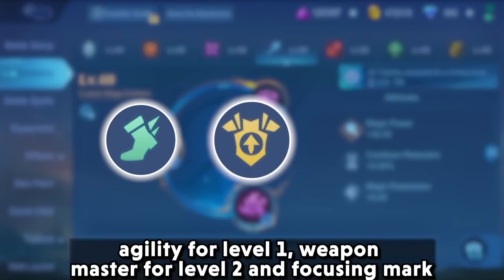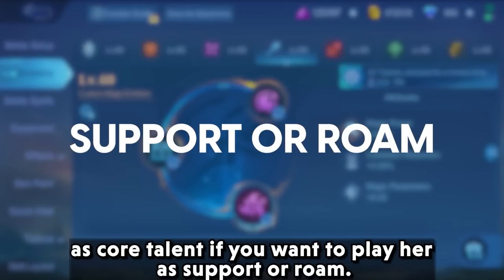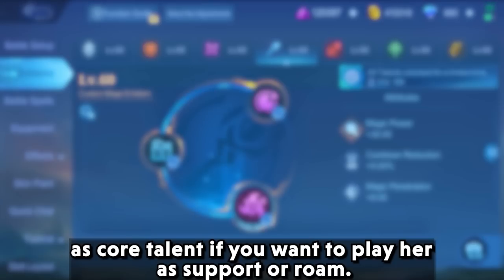Use agility at level 1, weapon master at level 2, and focusing mark as the core talent if you want to play her as a support or roamer.